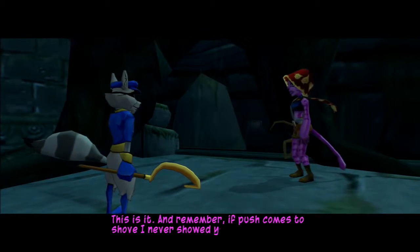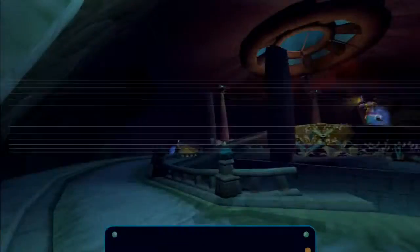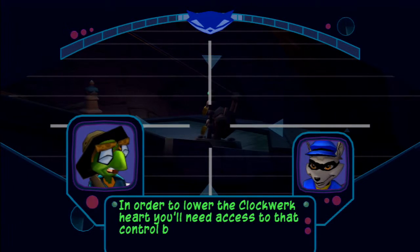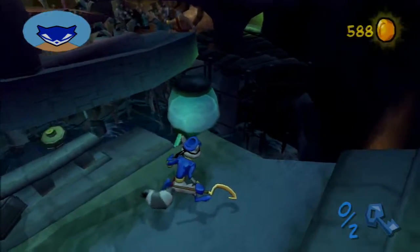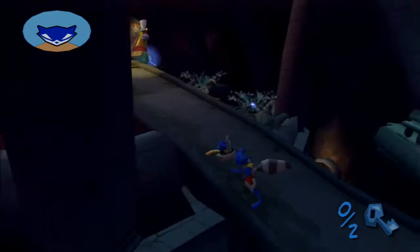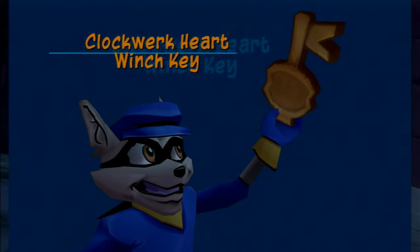Dude, you literally went the hardest way possible. You could have gone any other way, but you chose literally the longest way possible. This is it, and remember — if push comes to shove, I never showed you this door. And we're on for that date in Bollywood. There it is, just like Neela said. In order to lower the clockwork heart, you'll need access to that control box, but it's locked down tight. I'm sure these guards won't mind if I borrow their keys. So that signals I have to pickpocket them.